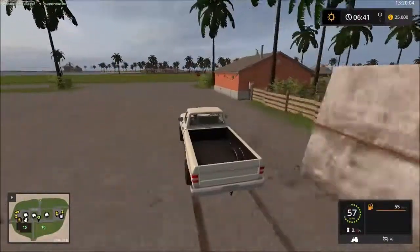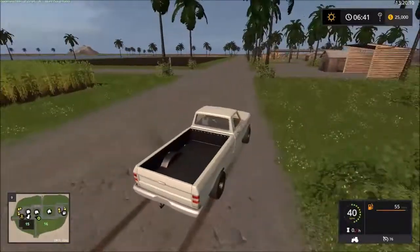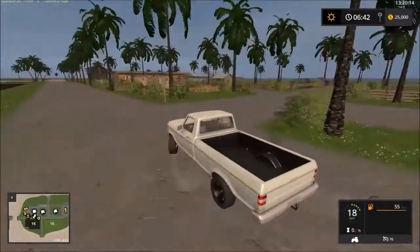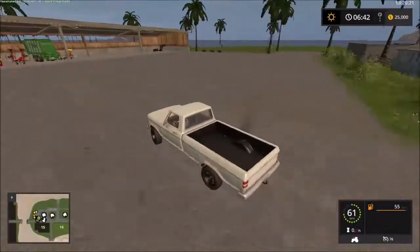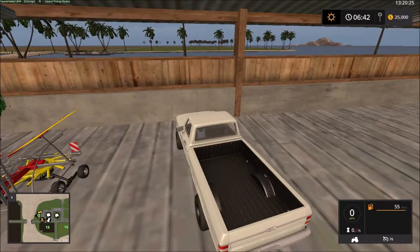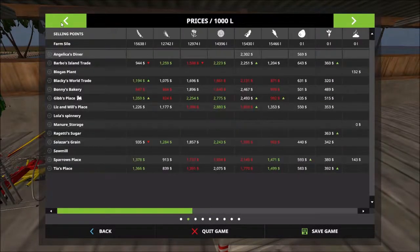Let's see what fields we have. Okay, so that's corn — I don't think there's anything on that field. They gave me a lot of equipment, holy crap. Let's go into our map real quick. There are a lot of prices.